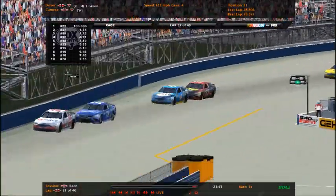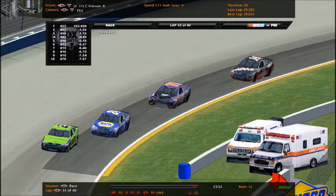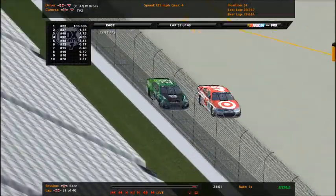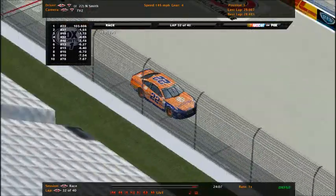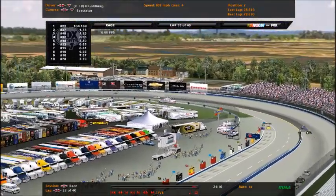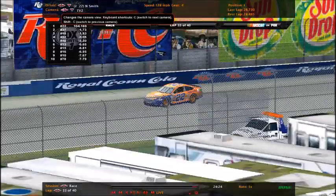Diego Lopez still trying to get by Tony Green. The field is a bit split up and single file for the most part. The points leader is not having a good run this week after winning in Atlanta last week - his teammate is currently leading, so that's good for the team. William Brock with heavy damage after the pit road incident. Abdullah is taking over second from Phillip Goldberg - he can only hope the lap cars slow down the 22 enough.